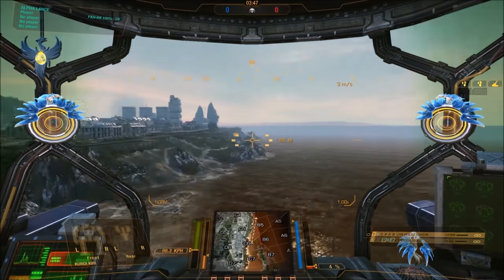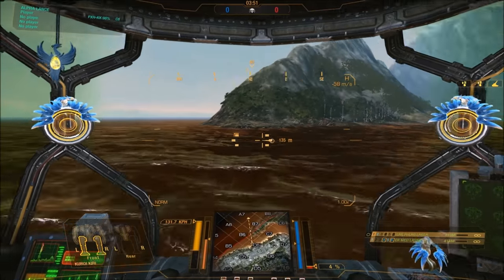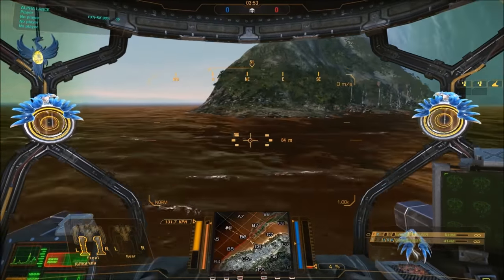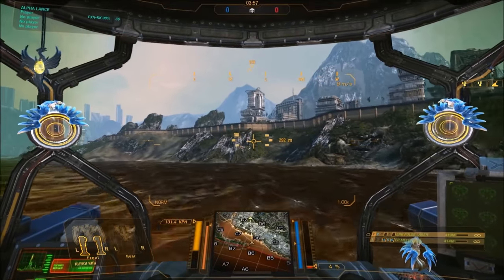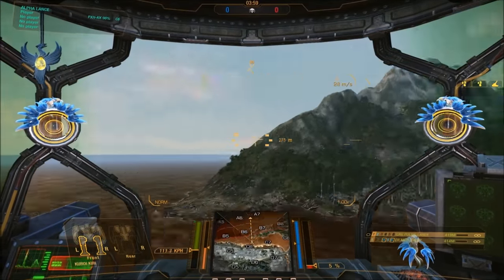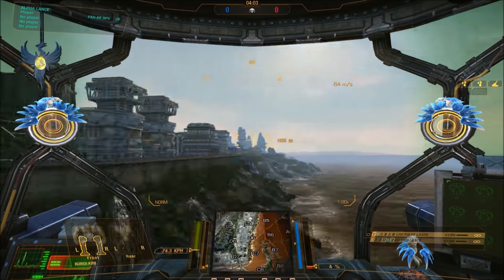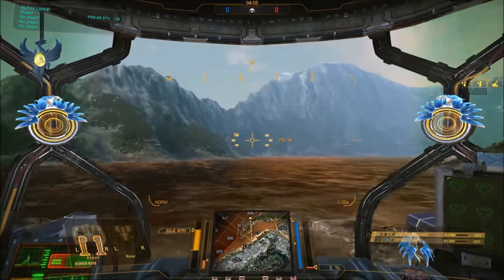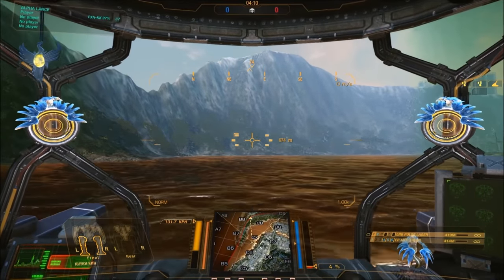I'm jump jetting now. What we're going to do is try to do the same test while jumping towards that building — it's going to be a little trickier but we're going to try it. Here we go towards the building — jump turn. I'll have to go back and look at the video to time that. Now we're going to move on to the timing and then to the written portion.